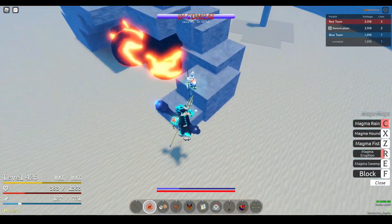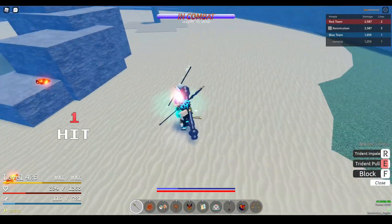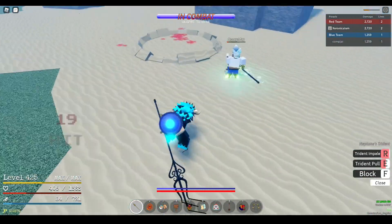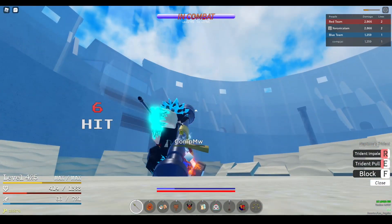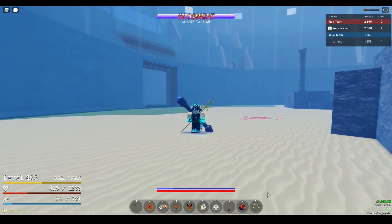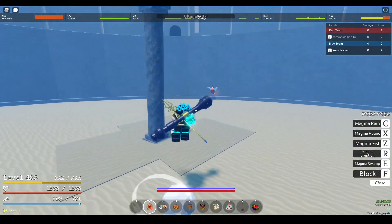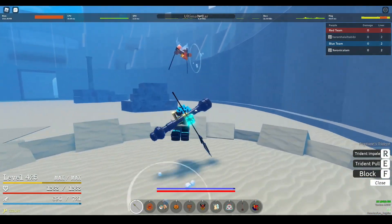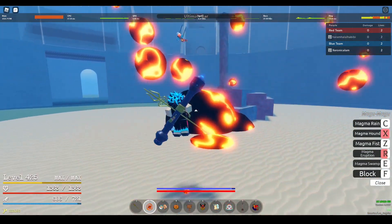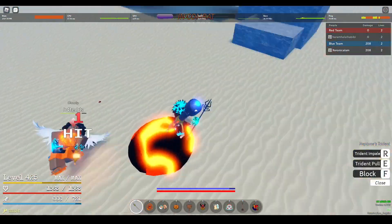And for Magma Rain, just Geppo until it's over. Or, if you have Magma yourself, or even Pika, Geppo up to them and counter with your own Magma Rain and watch as their HP is melted. The reason I say don't block Magma Rain is because it will usually block break you, and they'll probably get a few hits off. So what you should do is Geppo until you can't Geppo anymore and then start blocking so that you probably will not get block broken.